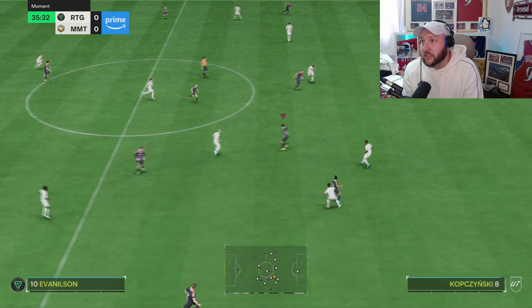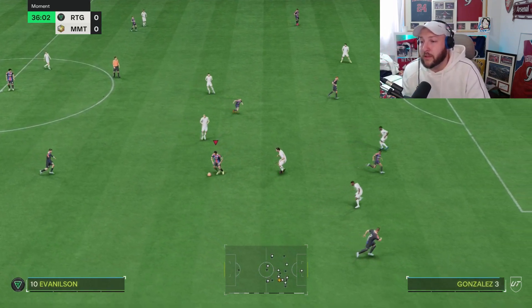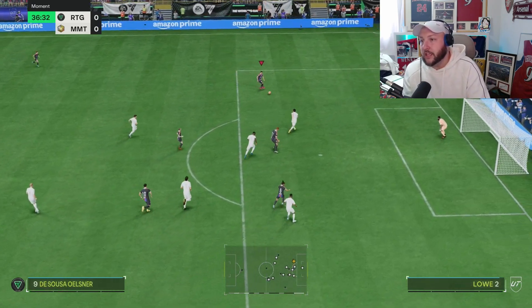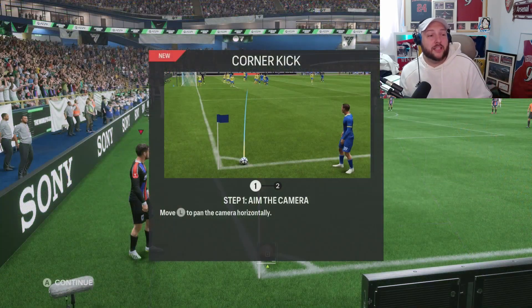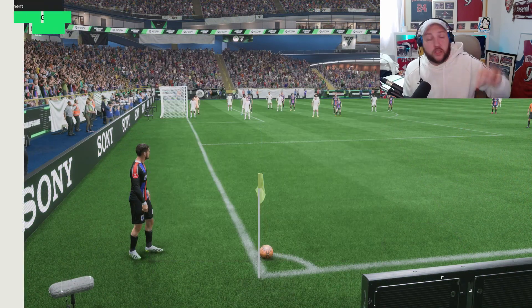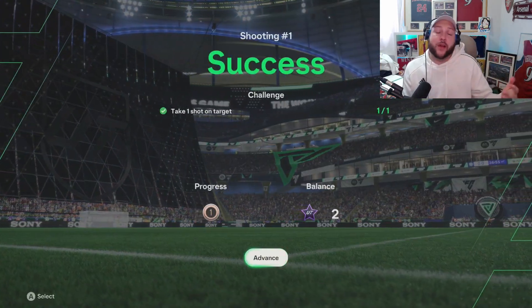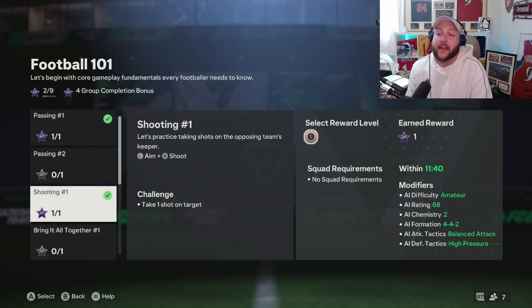The reason I like it this close is you can see just about the top and bottom of the screen, but using the radar you can see people making runs. If you find the scoreboard has too many things popping up, you can also turn that off. If you have any questions or don't understand something, please comment down below. If you're new to the channel, we're going to be doing so much on EA FC 24 — this is just the start. Thank you so much for watching and I'll catch you in the next one.